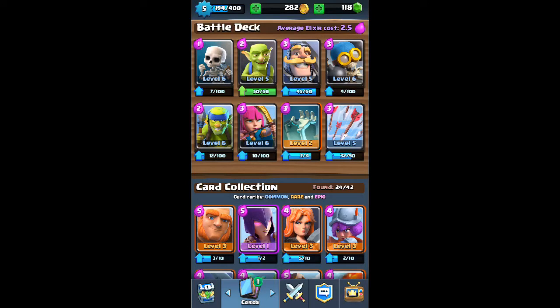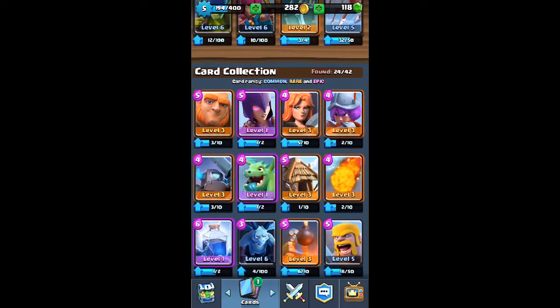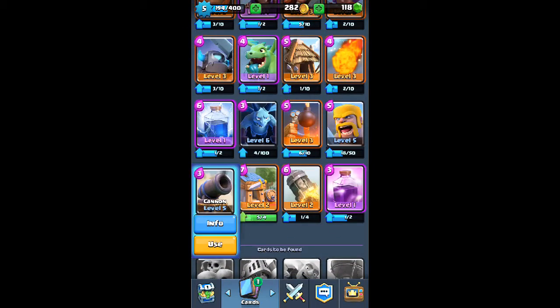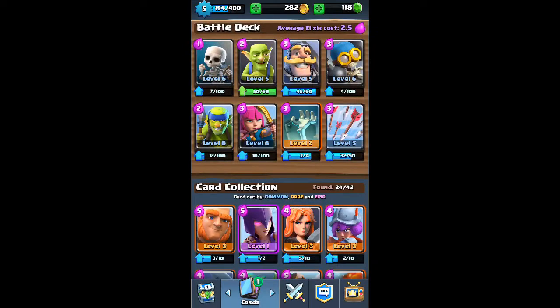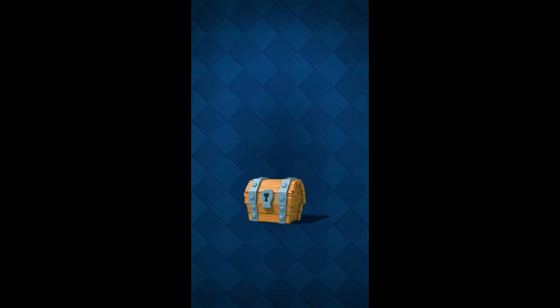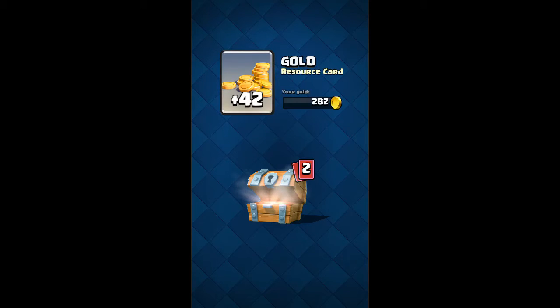The average elixir cost is 2.5 — pretty cheap. I had a few other options like the minions, the rage spell, or the cannon, but I picked this deck. I'll show you some replays, but first let's open some chests to see if we can get lucky.